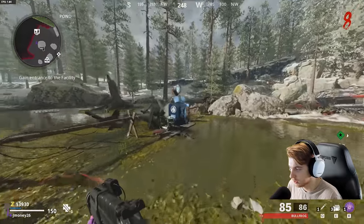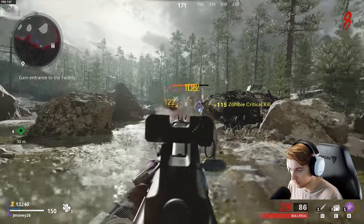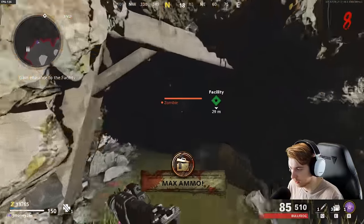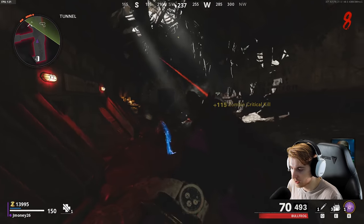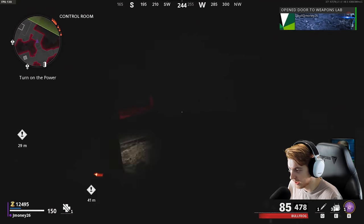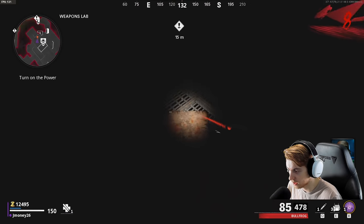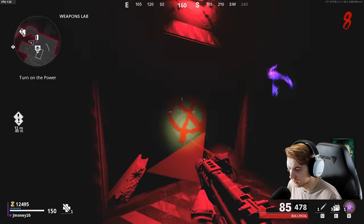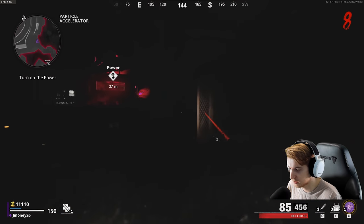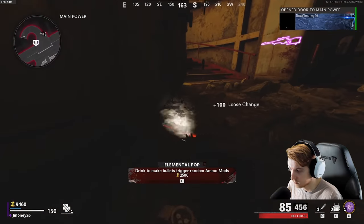No zombies have spawned over here yet. Getting some crits while they're lined up — there's a max ammo! Now we're going in. Is it me or does the facility area without power get darker? I feel like I cannot see anything. The flashlight doesn't seem to be working properly — normally there's a flashlight when you aim, but the last few times I've played here it only works when I point it down. Did they nerf the flashlight?